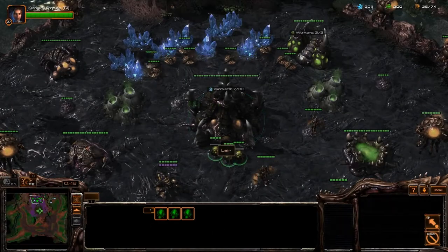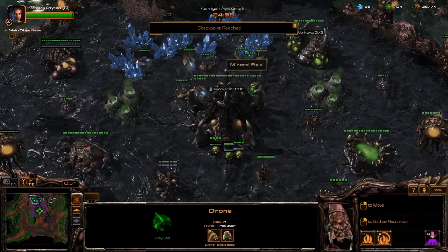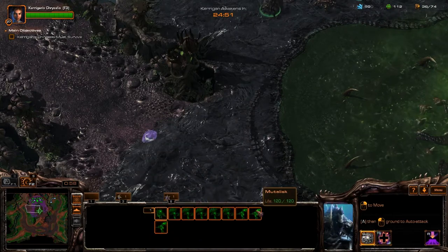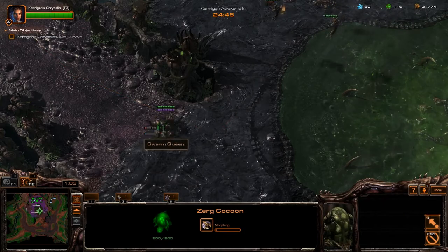Begin by making free drones and continue to make drones. Then select your evolution chamber and research Evolve Missile Attacks level 1. Take 2 drones off from your gas and place them onto minerals, leaving 1 drone on the gas. Hotkey your hatchery and your queen, then use the queen to spawn a creep tumour at the west ramp.